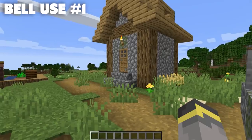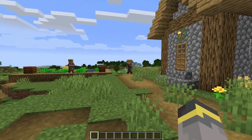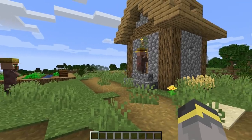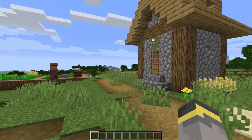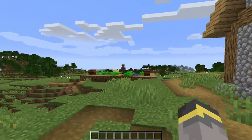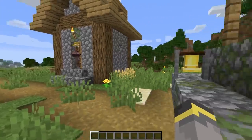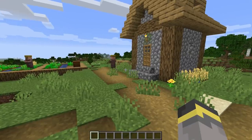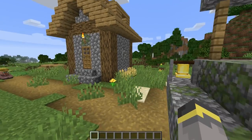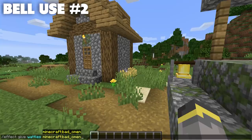So what does the bell do? The bell has two main uses. Use one is to send any villager near the bell into a frenzy and make them run inside. I rang the bell and these villagers are freaking out — they'll seek out a house, go inside, and close the door. They do get confused when others open and close the door, but they'll stay inside for a little while and then wander back out. This functionality works on both Bedrock Edition and Java Edition.